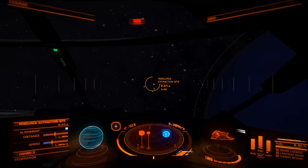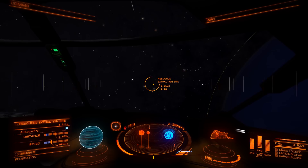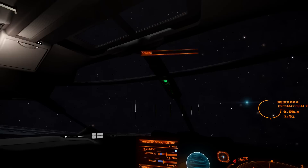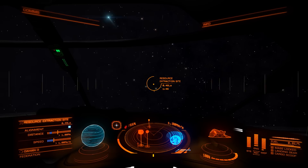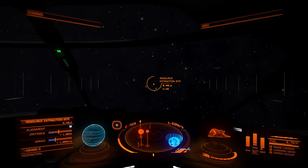Bear in mind that method only works if the resource extraction site is actually located on the rings themselves. In some cases the rings are made of ice or frozen material and aren't actually mineable. You can also use the emergency drop function by double-tapping the J key — or whatever key you've bound to supercruise — and it'll emergency drop you anywhere even without a destination lock. You can use these methods to approach extraction sites so that you're not so close to the obvious location.